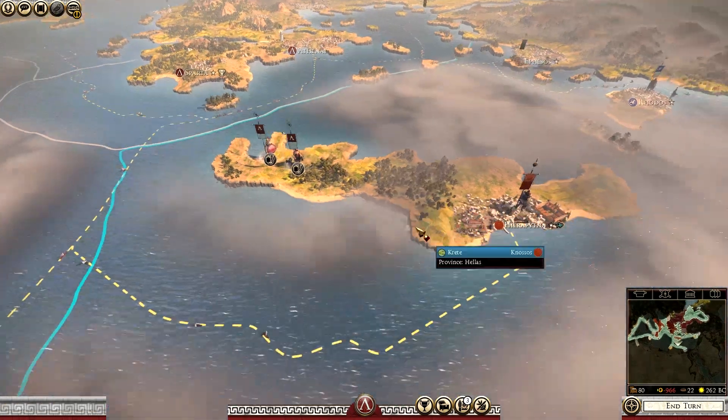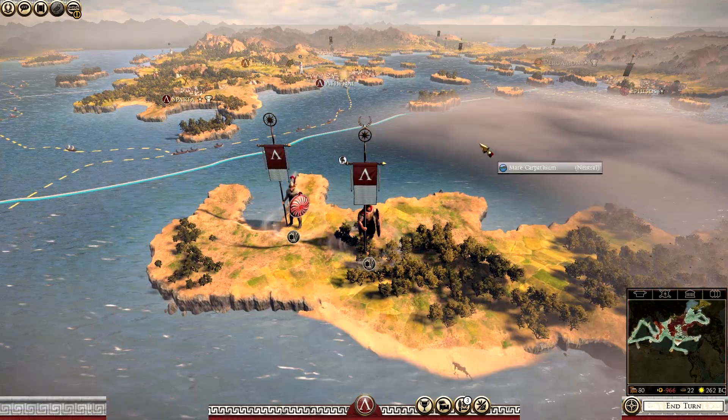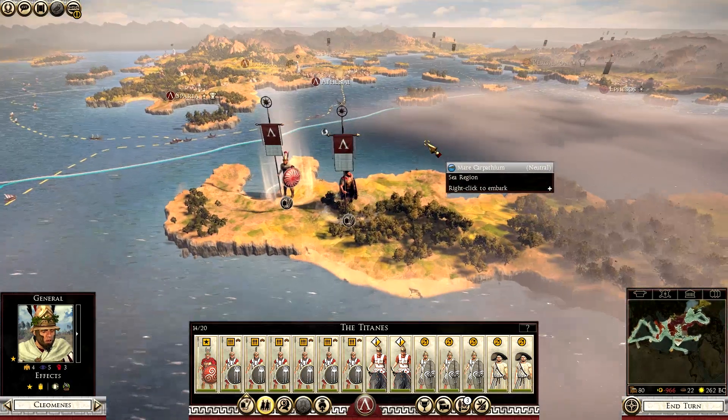Baggage train can supply armies even under harsh weather conditions. It's vital for prolonged military campaigns. Especially being on the island of Crete — isn't there only like drunk British men on there? I don't even know. Second army here.